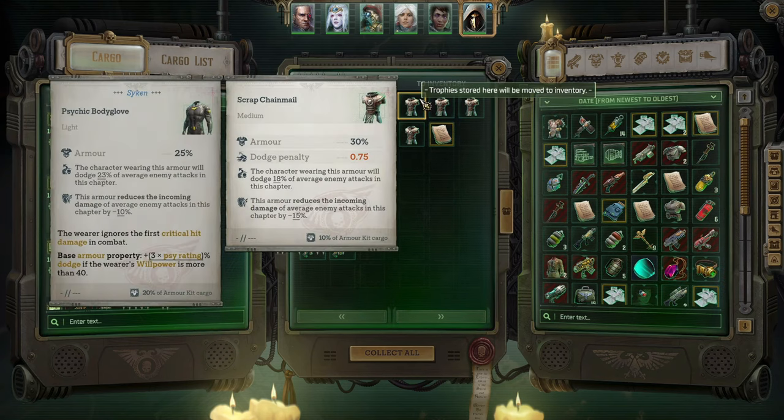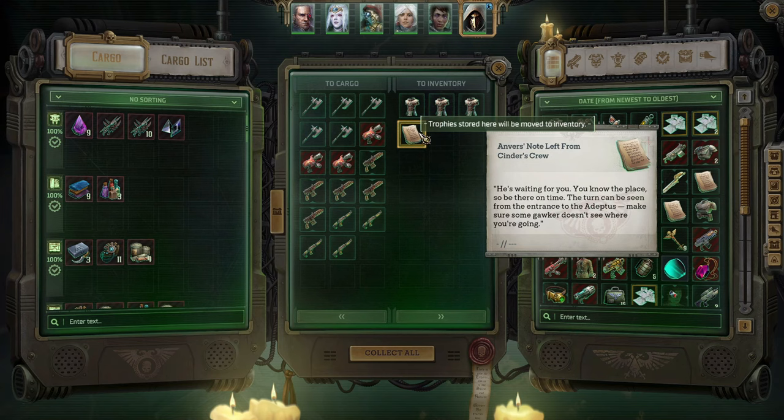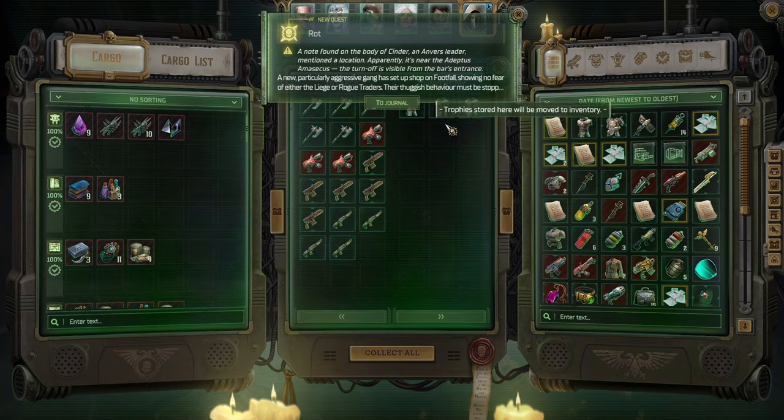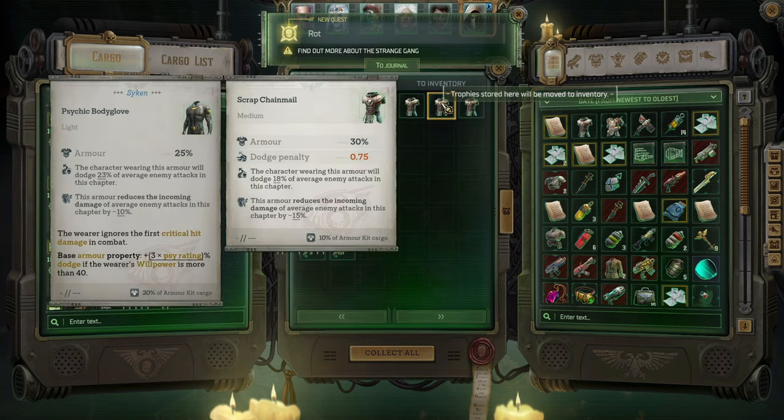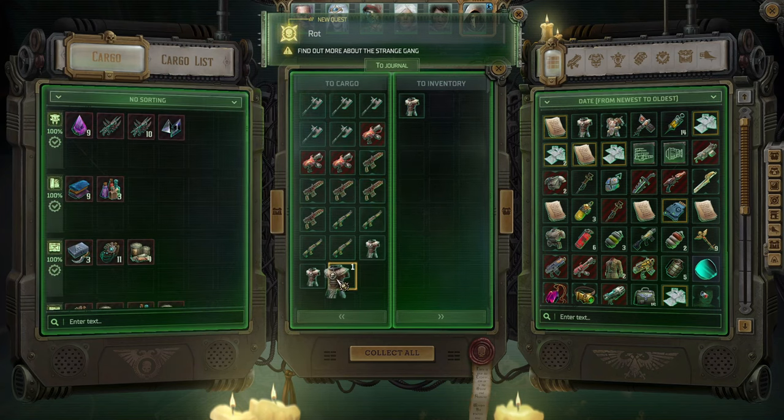Great harness — I like that. A note was found on the body of Cinder, the Anvers leader, mentioning a location. Apparently it's the Adeptus. Find out more about the strange gang — well, we're going to do that.